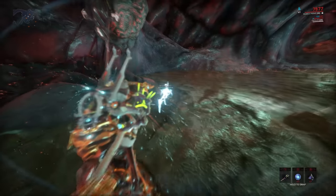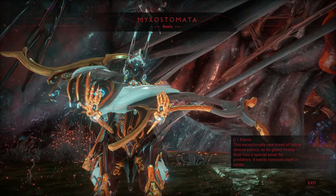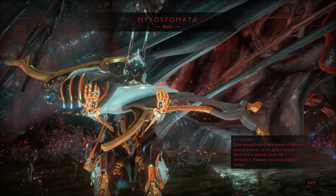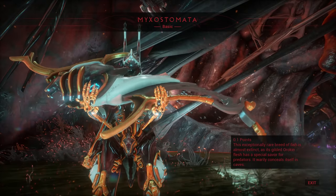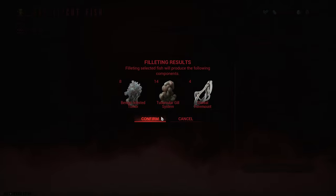And the final fish on the menu is the Myxostomata, which will only spawn in caves during the fast cycle, and this one requires the processed vome residue to bait out. Just to be safe, I would also go to a fishing hotspot if you want to look for this thing, because while it shouldn't require a fishing hotspot to spawn, the bait is 400 standing so you don't just want to throw it away for nothing. And this one cuts into benign infested tumour, tubercular gill system and cranial foremount.